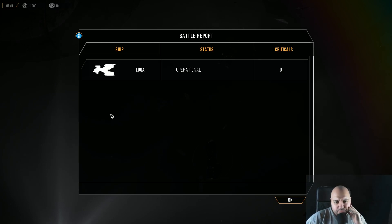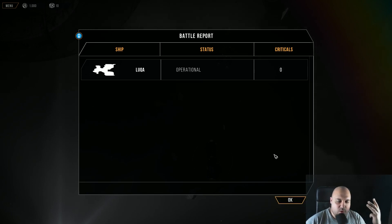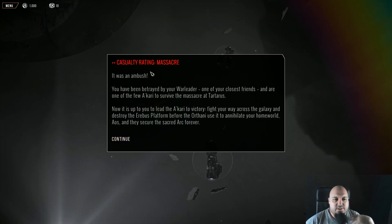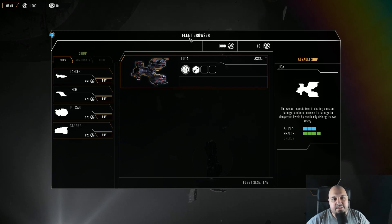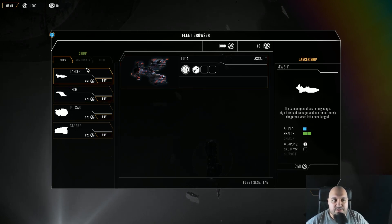The battle is over — objective achieved. This is the battle report where you see all your ships. Some of them will receive damage and will be disabled or have other issues. My main ship is currently operational. You see some part of the story here. This is the fleet browser where I have 1000 credits right now and I can get other ships.